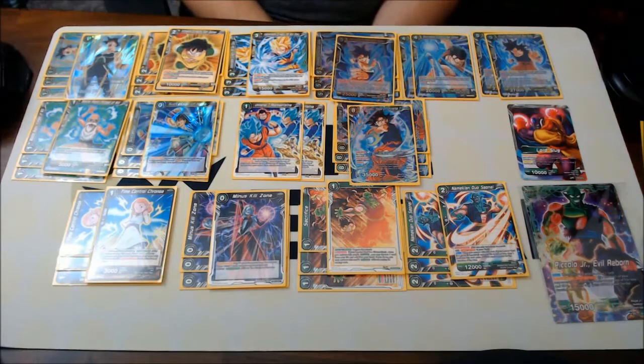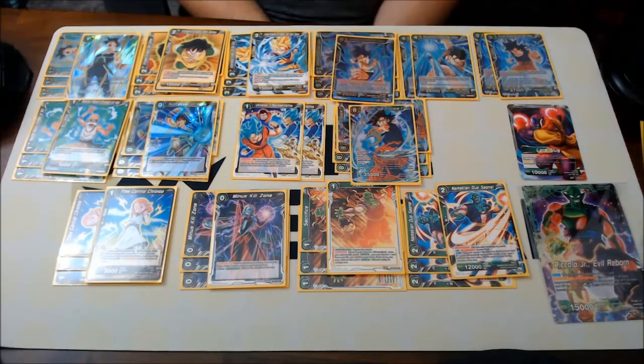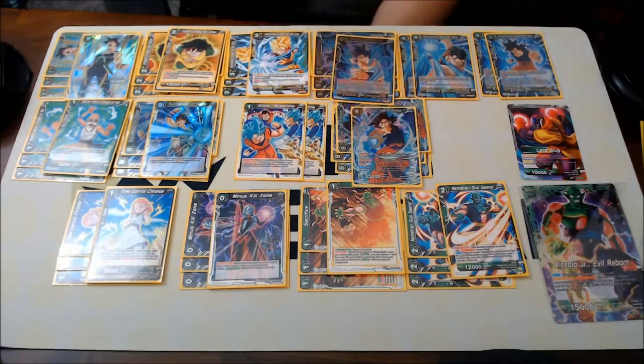Universe 7 Representative is just for consistency — it's also our only search for Son Goku, Hope of Universe 7. I've thought about adding more or less, but I think I'm okay with two right now. If you don't find this enough, you can put more in. And you can also discard these from this, because it's a Universe 7 card.